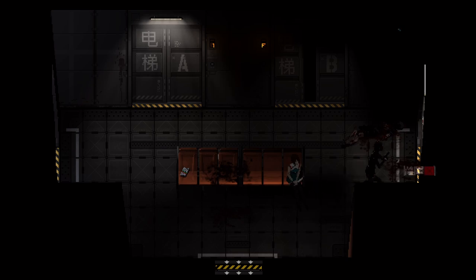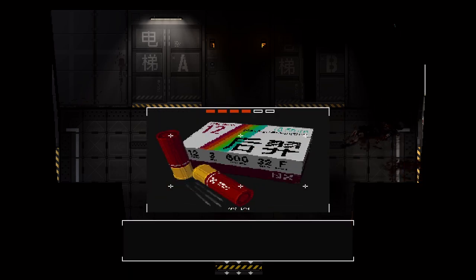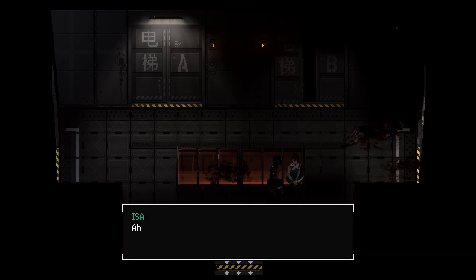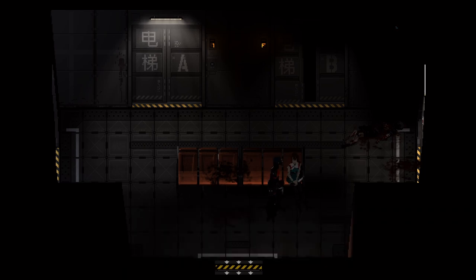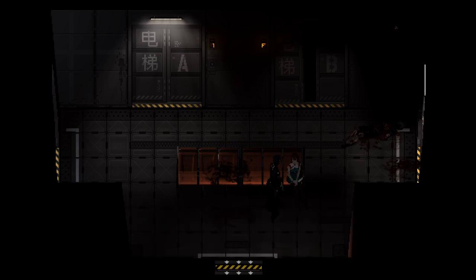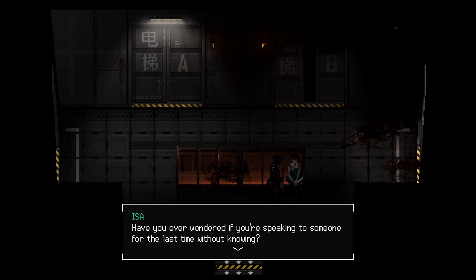We can come out here, though we don't need to because there's nothing up here apart from our friend there and a dead replicant. But there are three shotgun shells here - nice. It's Isa again. 'I'm glad you're still okay. Have you found who you're looking for?' We haven't. 'I'm looking for someone too - my sister. If you see her, would you tell her I'm looking for her? Don't worry, you'll recognize her when you see her. Have you ever wondered if you're speaking to someone for the last time without knowing?' I actually wonder that quite a lot.